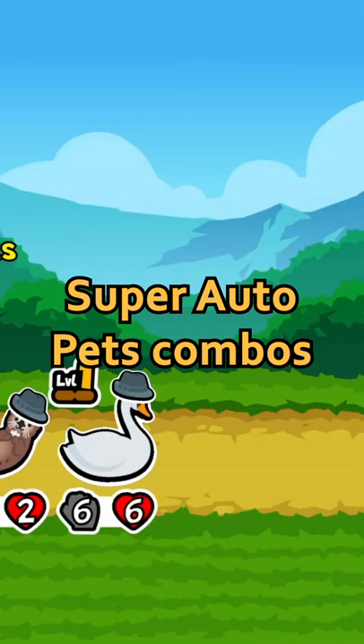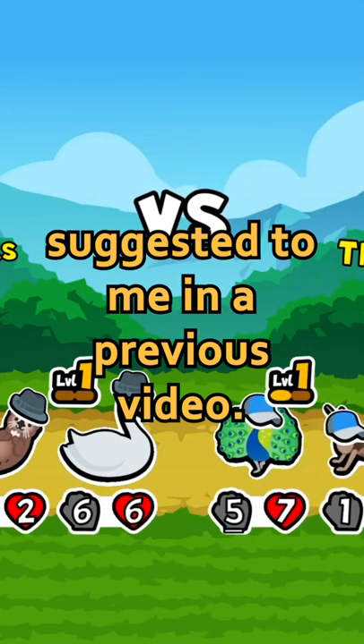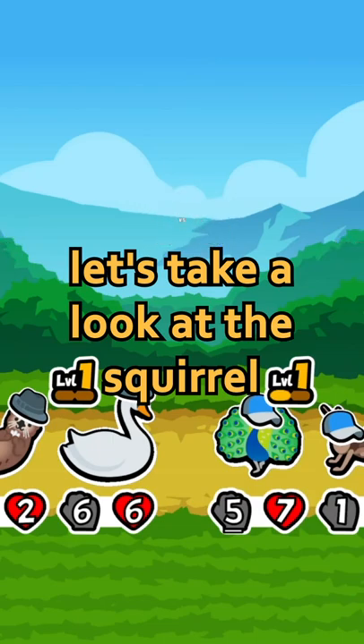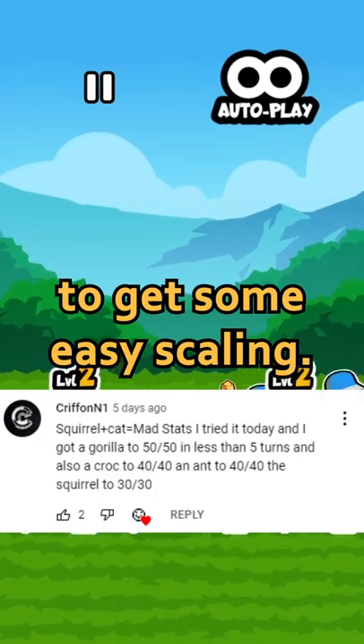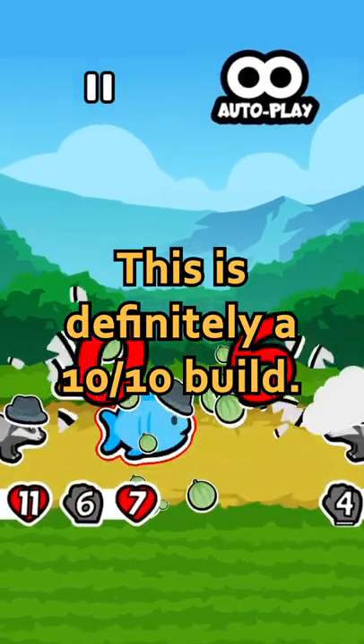These are your favorite Super Auto Pets combos suggested to me in a previous video. To kick it off, let's take a look at the Squirrel Cat build. This can be fit into any nice build with extra space to get some easy scaling. This is definitely a 10 out of 10 build.